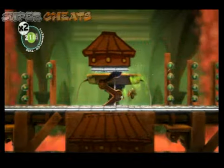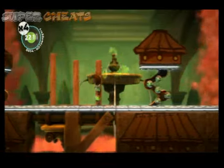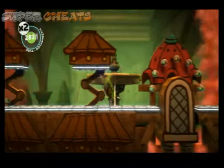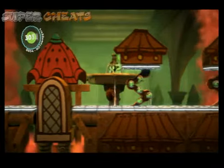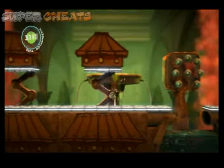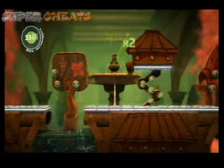Always get every single one under the double bounces because that's an automatic double. Just keep it going, and you want to get the score right away because this only gets harder — there's going to start being gaps, there's going to start being spikes. If you can get those score points early, you're better off.